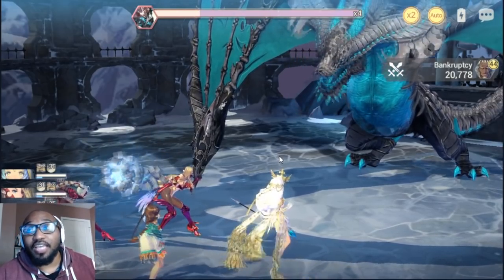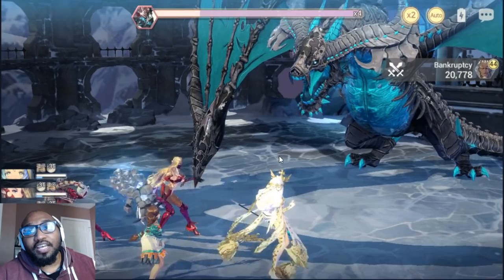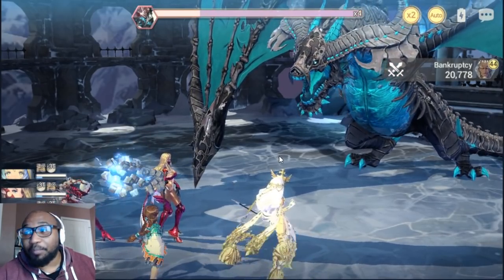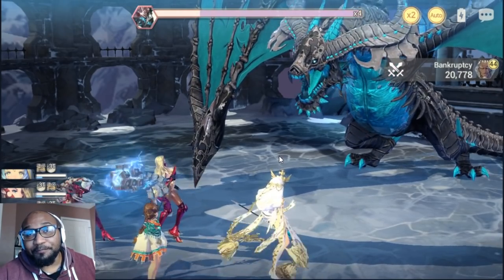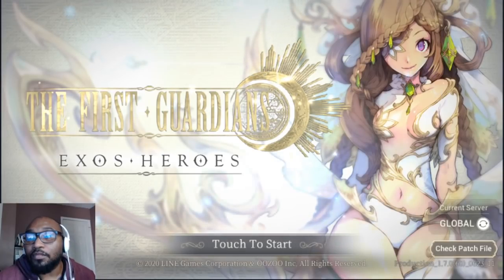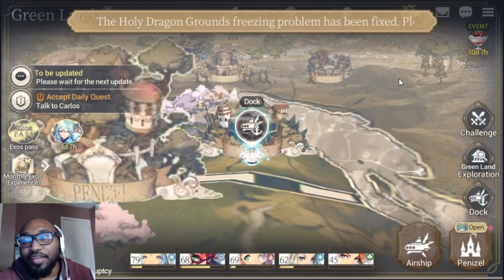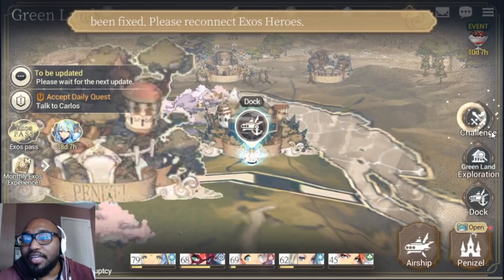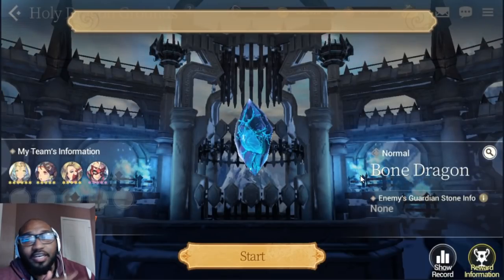I think they should send a notification to let you know when maintenance is done so you don't have to keep checking. That's a quality-of-life thing the game needs. What I'm looking for is compensation specifically for the Holy Dragon grounds — I think the rewards should reflect what we're going to get because I highly doubt this will be fixed by reset. Lo and behold, they just made a message across the top saying the Holy Dragon grounds freezing problem has been fixed. Let's see if we can get a run in.